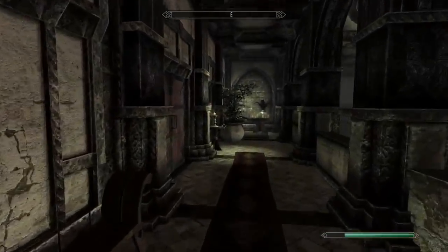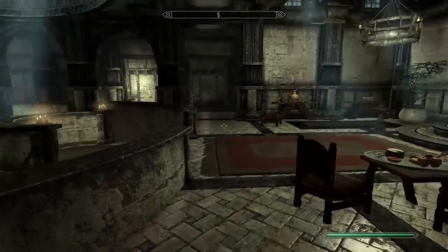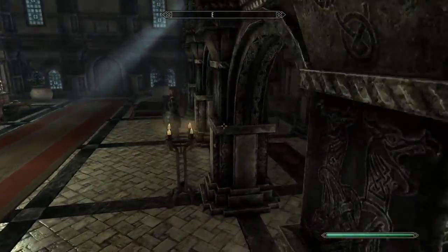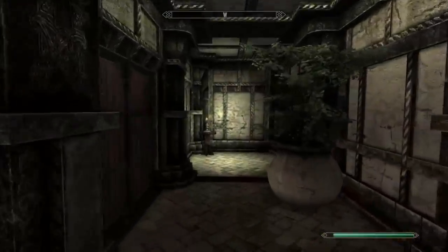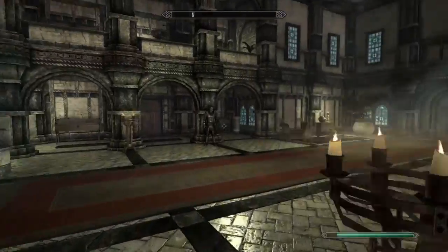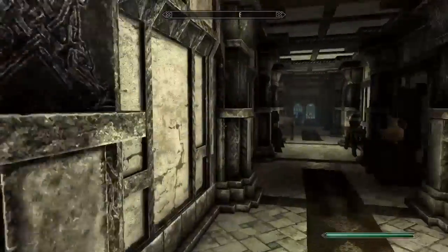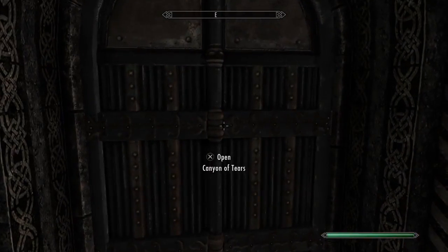Here leads to the north wing and down below leads to the south wing as well. There's your steward's chambers - back here you go to the north wing, and then there's another north wing door on the right. And I think we're done - that is all we explore today in this mod. This has been Redspire Manor.